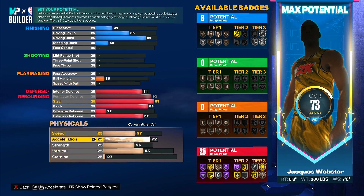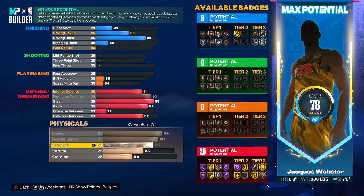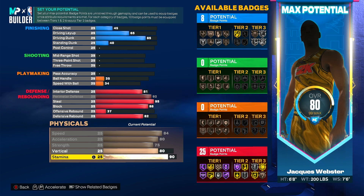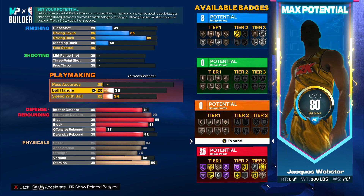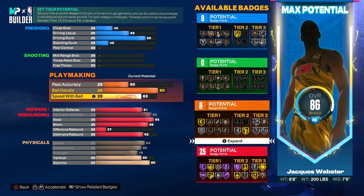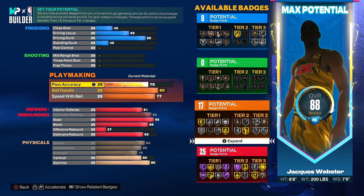Interior defense at 81 — that gives you the extra defensive badge, so now you have 25 defensive badges. Acceleration at 80, speed at 84, max out strength to get 75, vertical at 80, stamina 90 again. Get the 80 ball handle for those dribble animations, and speed with ball I put a little bit higher on this version.